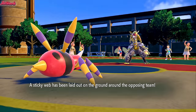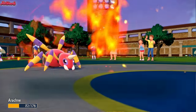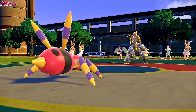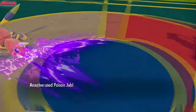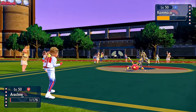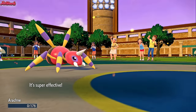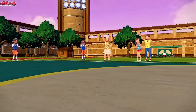Next turn I go for a Poison Jab as they go for a Flamethrower, taking me all the way down to my Sash. No burn, which I'm thankful for. I go for a Poison Jab just to get a little bit more chip damage on the Komo-O, hoping for poison, but I'm kind of glad I didn't get it. They go for a Flamethrower anyway, taking my poor Riotose out. That's it for the little spider — gone, dead.